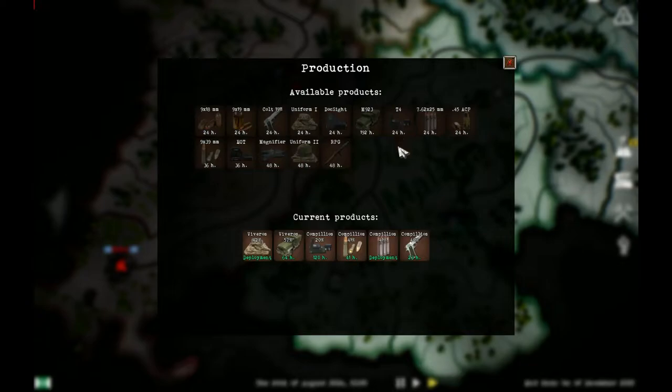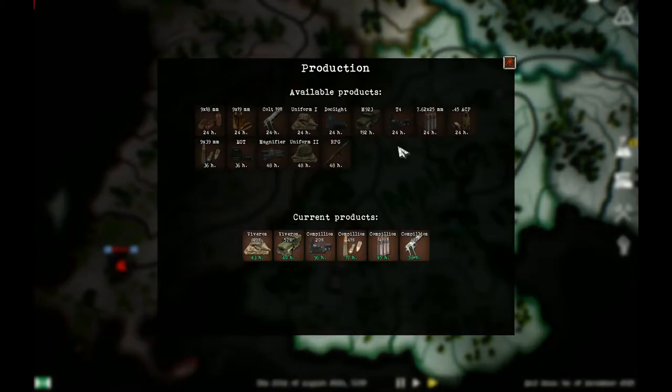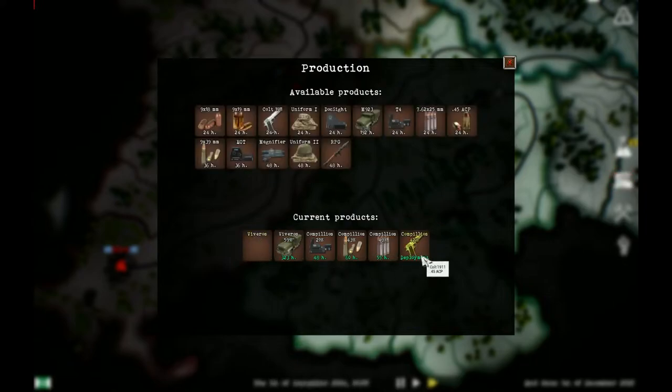To keep the peace you must plan for war. Under current products, I have six items, each around 40% order fulfilled. There is a timer in green showing how many more hours until each order is 100% complete. But this doesn't affect me sending what I have already out to my troops. Right-clicking the current product row will send that supply from the factory and release the slot so I can choose a more important equipment to start production.